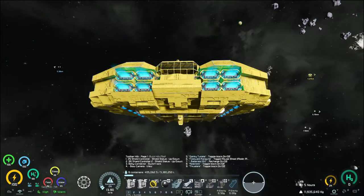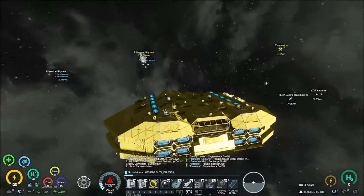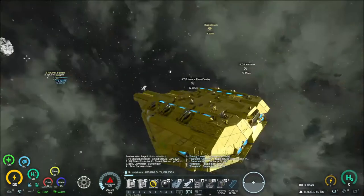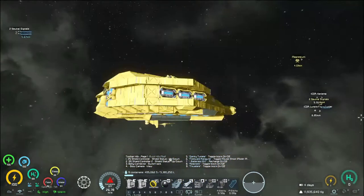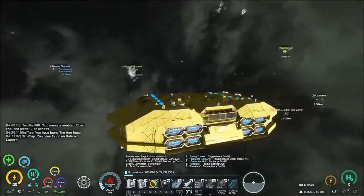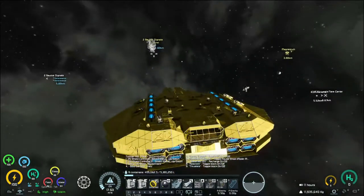Welcome back to more Space Engineers. Let's turn off our neural dampeners - we are back into the thick of it. This is a little bit different than what we've done previously. The hug ship is back! We have a whole lot of changes, so let's bring this thing to a stop and talk about some of the things we have going on.